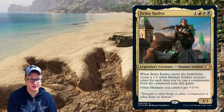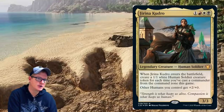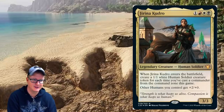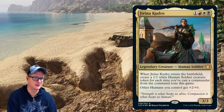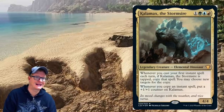For Commander players, these are new cards for the Commander decks. Jirina Kudro — four-drop. When she enters the battlefield, create a one/one white Human Soldier creature token for each time you've cast a commander from the command zone this game. Other Humans you control get plus two/plus zero. It's a three/three — a very powerful Human commander. You definitely want to go the human route.